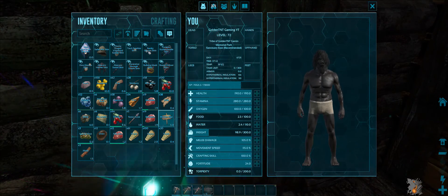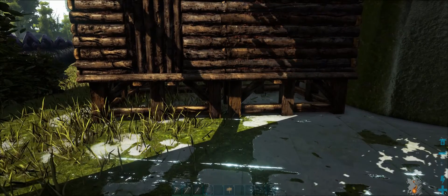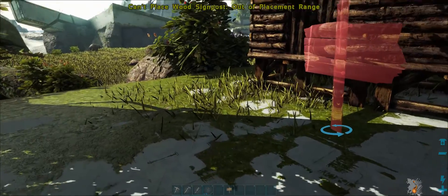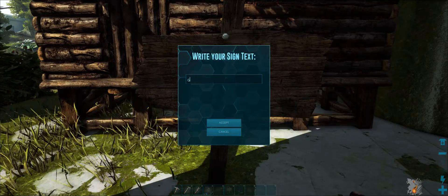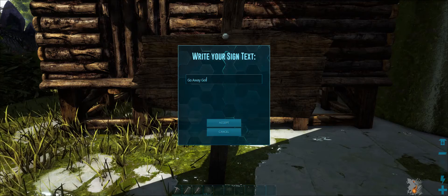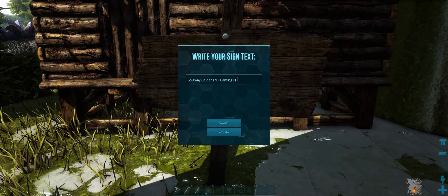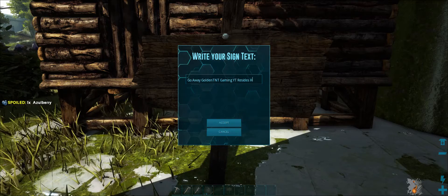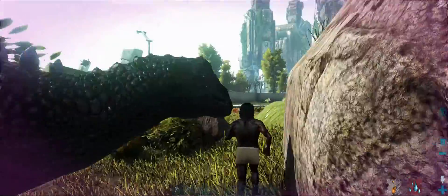Here's going to be the really important stuff. Then I need a sign. What's my name? 'Golden TNT Gaming YT resides here.' Go away — Golden TNT Gaming YT resides here. Okay, now I need to get some water.